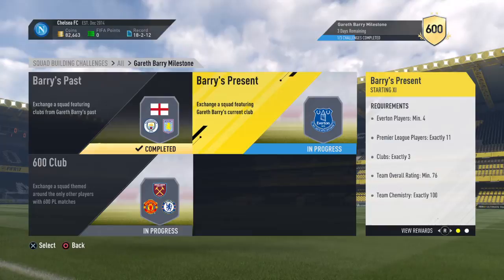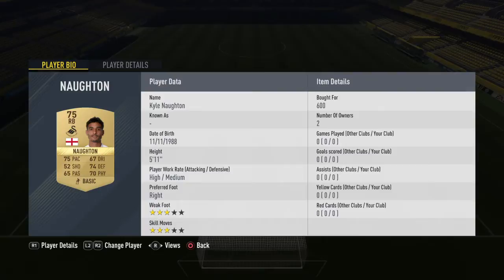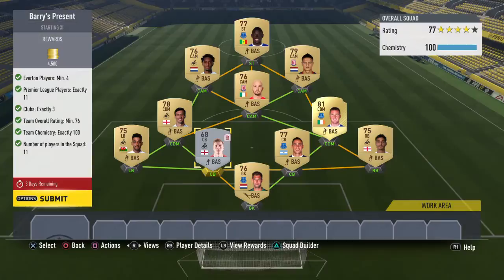Now we've got this one. This one is probably the easiest out of them all. Now the Everton players — I might have overpaid for them. 2.7k for this one, not worth it. Got my right back for 600 coins. Then again, Everton player — 2.8k, not worth it. 1k for this guy, just put him in there because you need four minimum Everton players. They all need to be Premier League players, and you need exactly three different clubs.